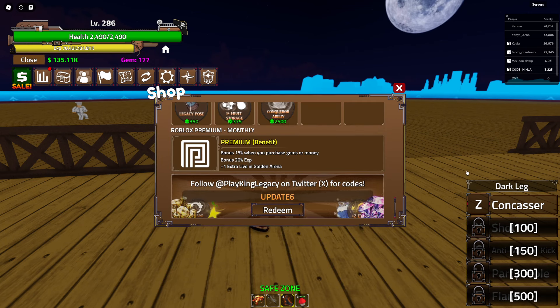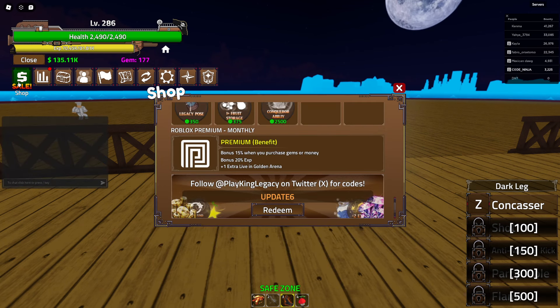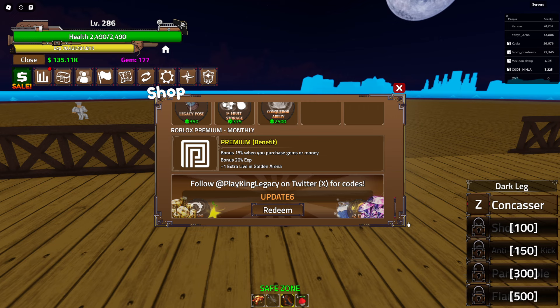Oh, Enter Codes - Update 6! So you have to go to the shop, scroll all the way down, and there are the codes.